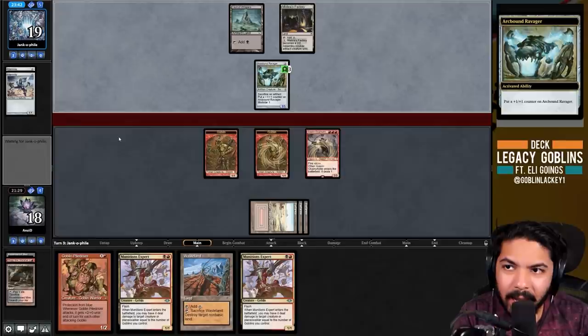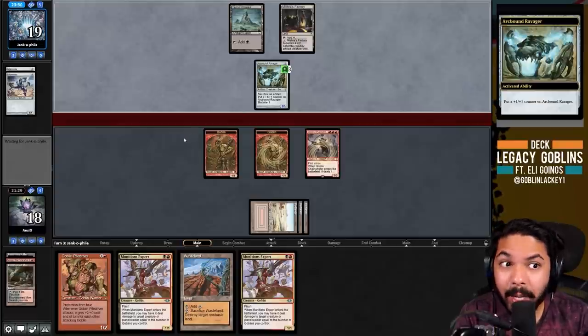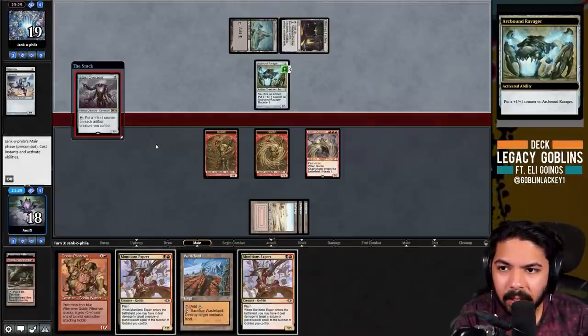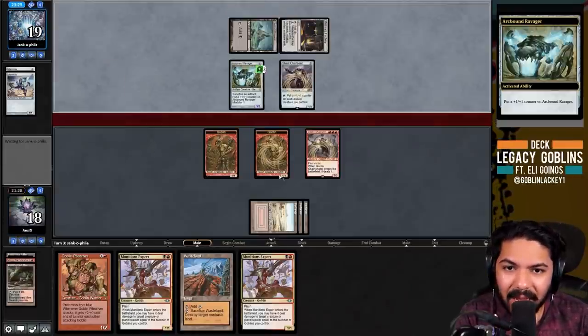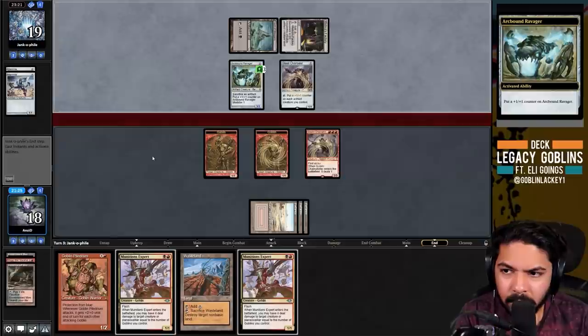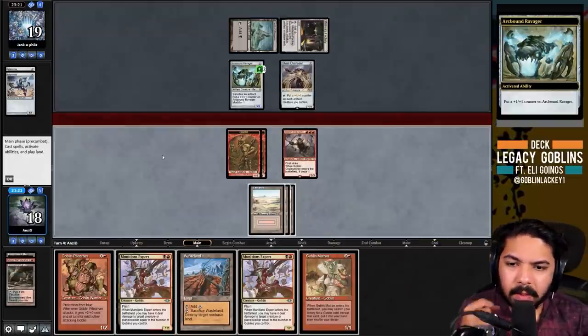I usually play decks that suffer against artifacts, like Snow doesn't really have a good time against Steel Stompy or the Urza Echo Stompy deck, despite playing Oko and things like that - they just go too hard too fast. This matchup it's a nice change of pace to just boom, hit them. A red source or Matron would be sick right now.